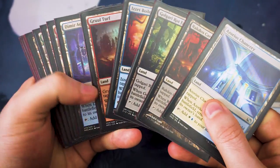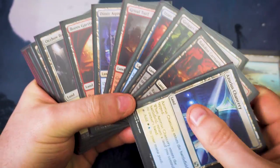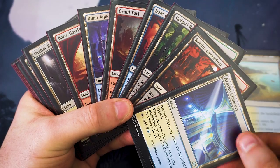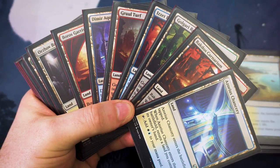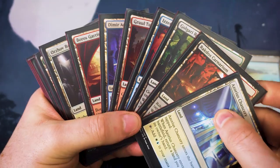Next up we've got the bounce lands, and these are probably my favorite ones out of all the ones available to us in pauper cube. They enter the battlefield tapped, and you've got to bounce one of your lands back to your hand, but it means these tap for two colors at once. Yes, there is a little bit of land removal within the cube, but these ones work out pretty nicely.